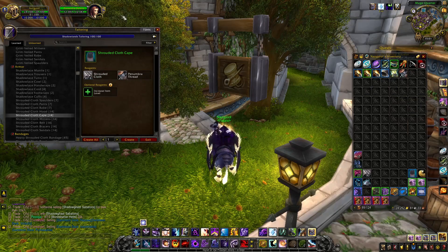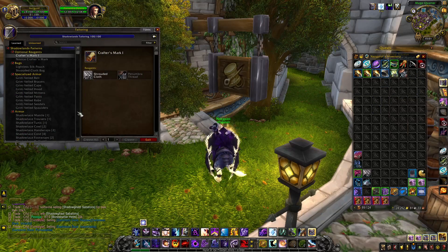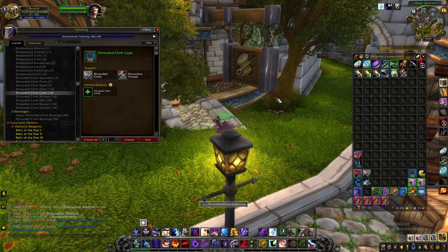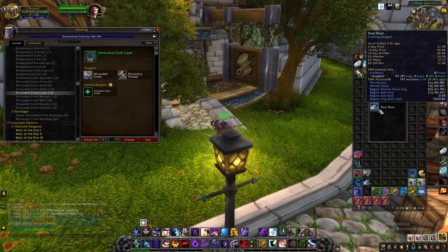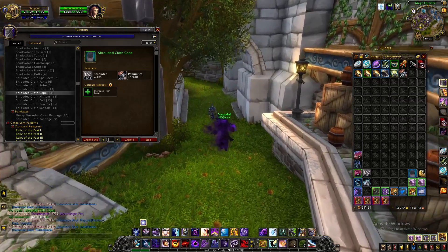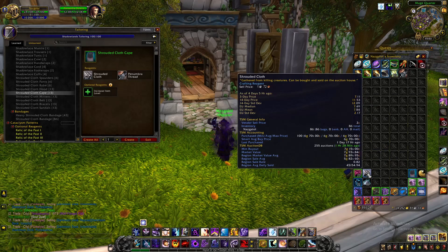If you want to go bigger brain and focus on both professions, you can use enchanting too. You disenchant the same item — which doesn't cost too much to make — into Soul Dust, which is currently 21 gold on my realm. Disenchanting gives at least two soul dust, making you 42 gold, which is a no-brainer. You can sell it directly on the auction house; there are more than 5,400 soul dust on the market so it's not hard to sell. Just buy as much shrouded cloth as you can, ideally under six gold.